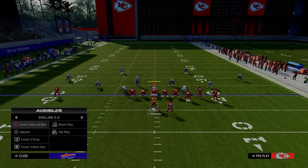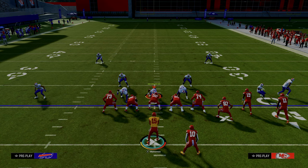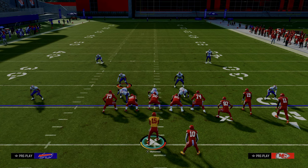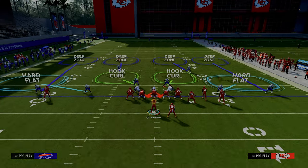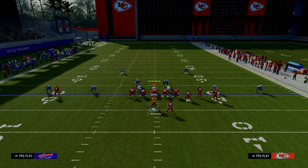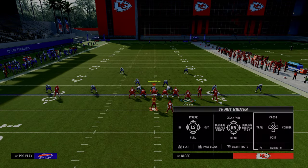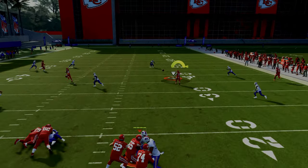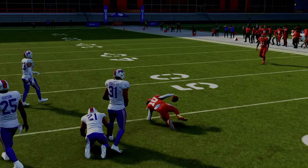We're basically forcing them to have to user the post route, and typically their user is going to stand right here. If they're running dollar, oftentimes this guy is going to be blitzing or in a yellow zone, but most of the time they're going to want to user this defender. So if they do that — and I'll show you what happens if they don't — if they choose to user that defender, then what you're able to do is replace that post with the running back streak right up in the seam area of the defense.